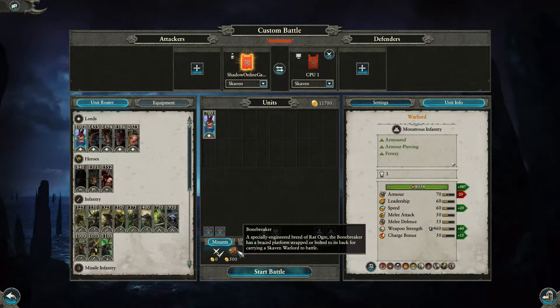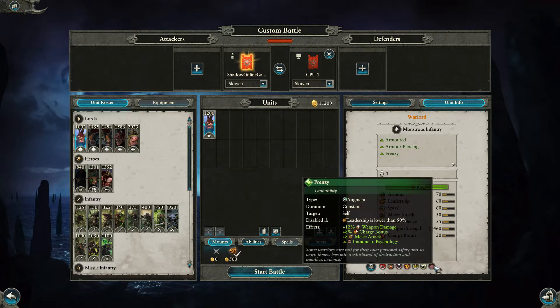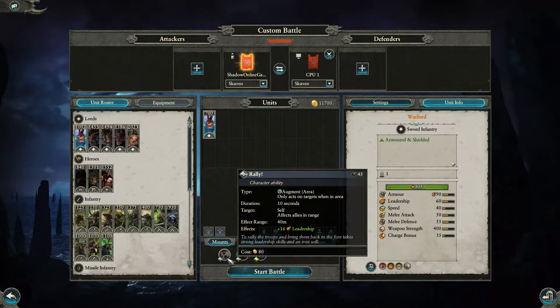They can get a Bone Breaker for 500, which is always good because it adds siege attacker, causes fear, and frenzy to their profile — very much worth it. For abilities, they have the standard Rally which affects allies within 40 meters, lets the warlord rally himself, lasts 10 seconds, and ups leadership by 16.